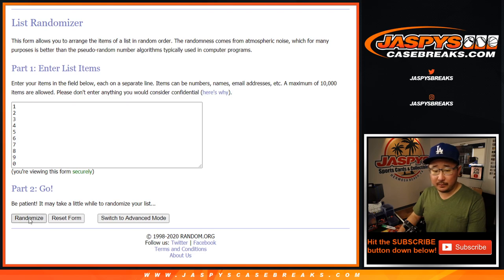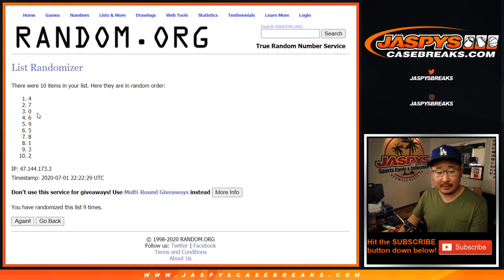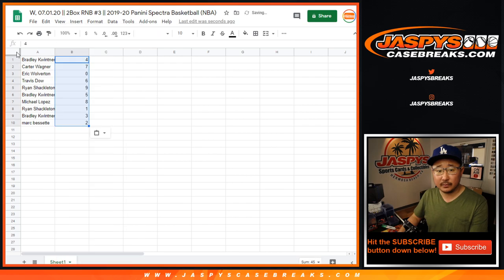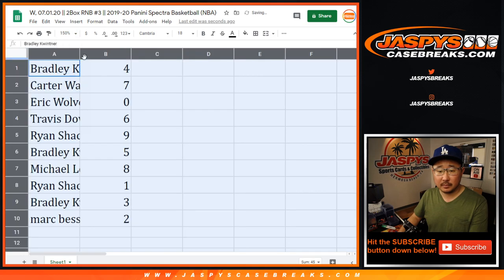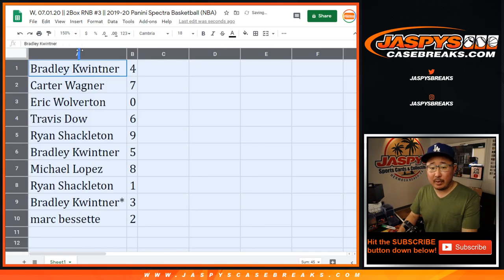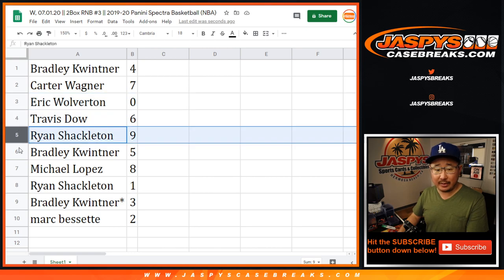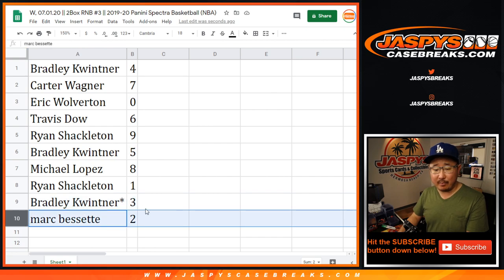Nine times for the numbers. One, two, three, four, five, six, seven, and the ninth and final time. After nine, we've got four down to two. Bradley with four, Carter with seven, Eric with zero — so you'll get any and all redemptions that pop out of the two boxes. Travis with six, Ryan with nine, Bradley with five, Michael with eight, Ryan with one, Bradley with three, and Mark with two.